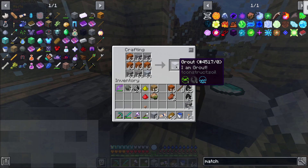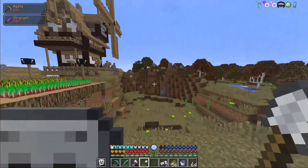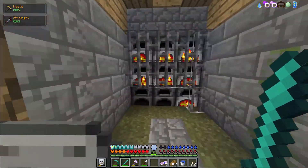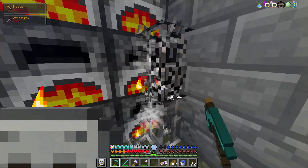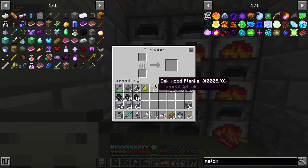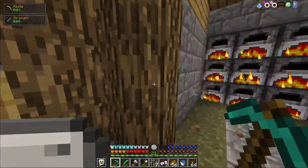That gives us eight stacks of those - holy crap. Now I have to go smelt literally every single piece of this. Luckily, there is a little place over here that has a crap ton of furnaces in it. These don't have anything in them. Now we gotta wait for that to smelt. That'll turn into seared bricks, I believe. Yeah, seared bricks. So we gotta let that go for a little bit.